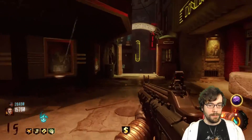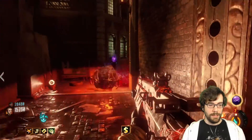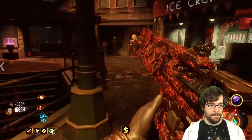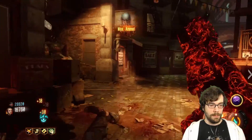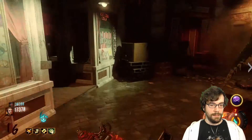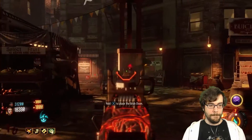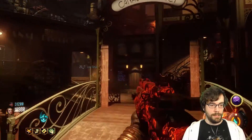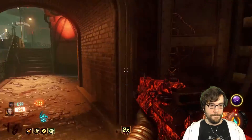Jesus Christ, things are happening over here. Oh my god — I'm coming to you man, things are happening. I'm a little in trouble. Mother of pearl. You're dead Margwa! Yes, I needed that. Oh that was the end huh — that's not really that great. Okay, money! Margwa, Margwa please. I don't understand man — what happens now? I see the satan circle but what do I do with it?